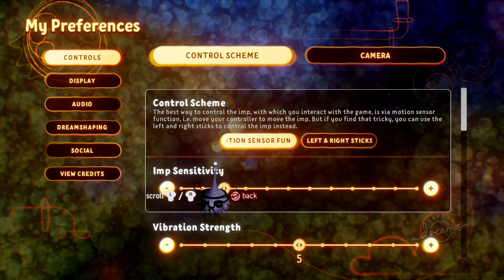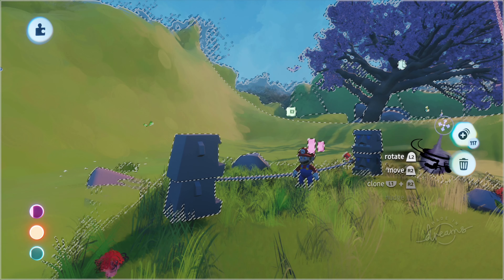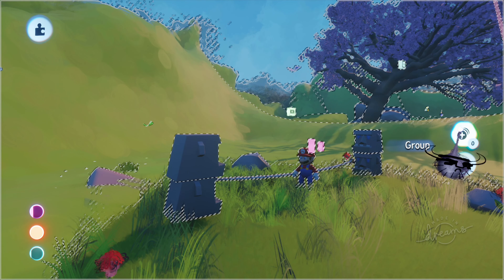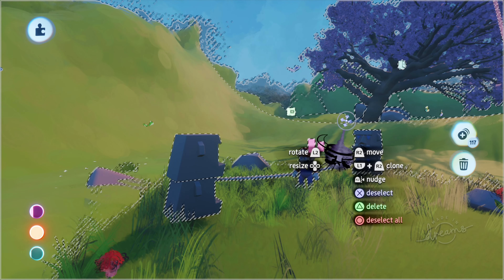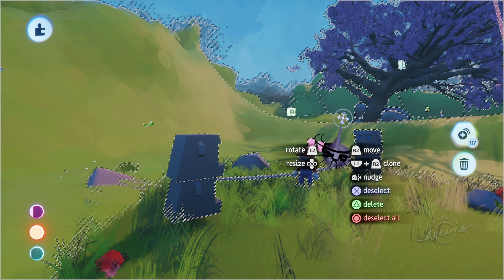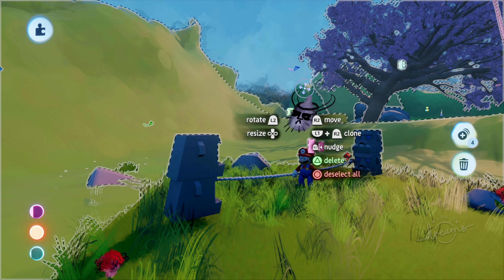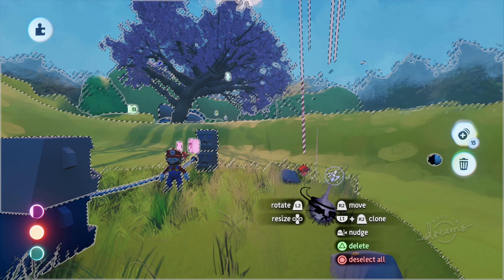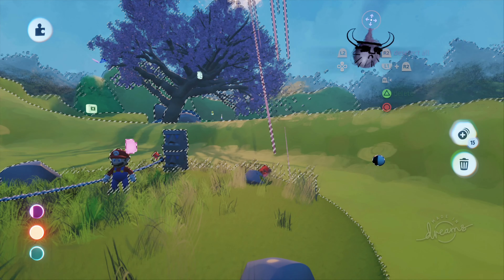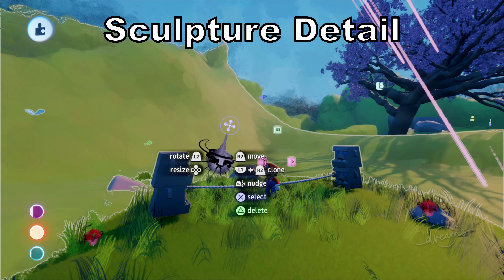Next, double tap X. If you want to select everything on your screen, just don't move your IMP for a second and double tap X quickly — that will select everything on screen. As you can see, I selected 117 items very quickly. Normally you hover over an item and press X, or hold X and circle around items, but double tapping X is the fastest way to select everything at once.